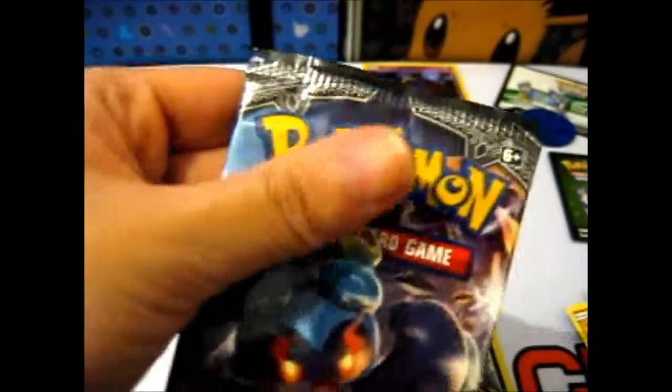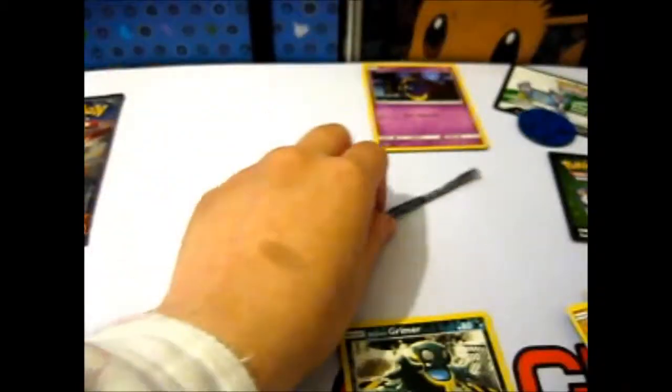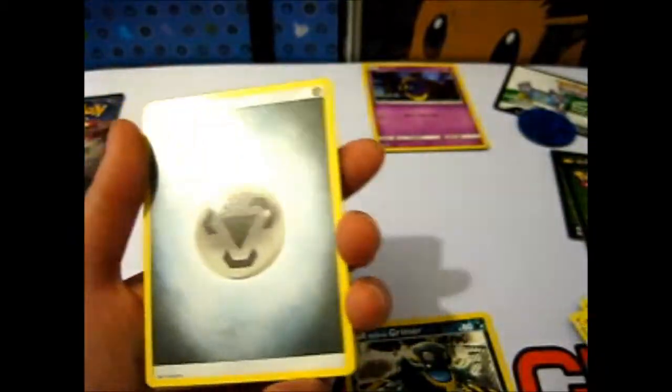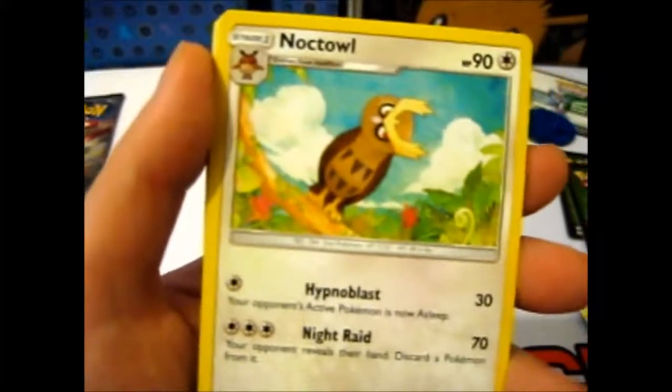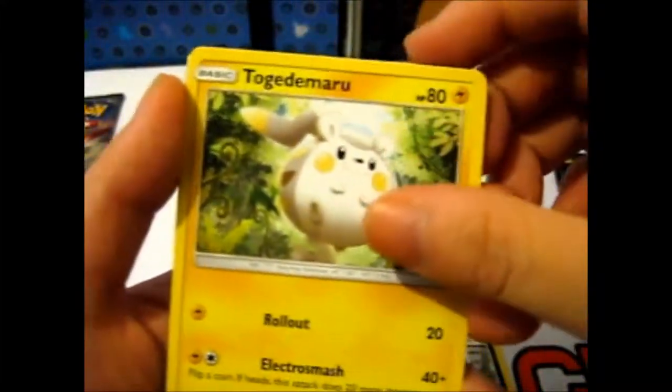Now we've got even more Burning Shadow. Snippety-snip. There we go. And still nothing. I'm not getting much in these right now. We have a Metal Energy. A Simisage. Noctowl. Dust Collapse.